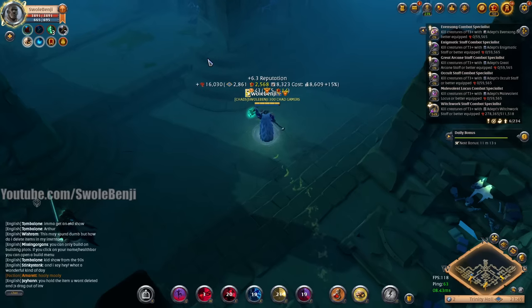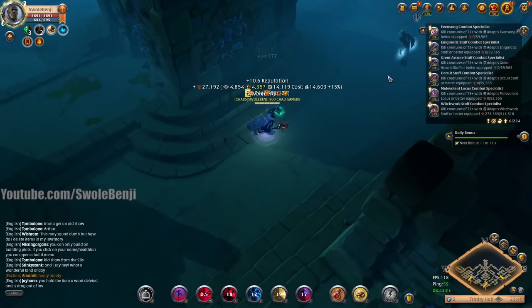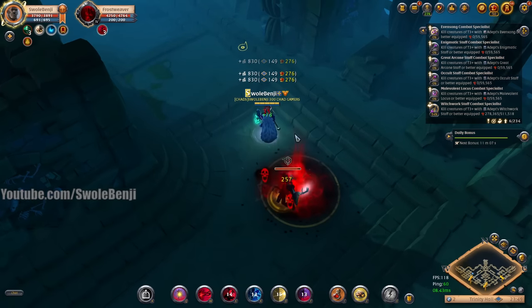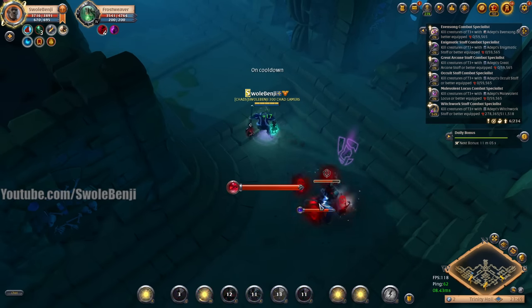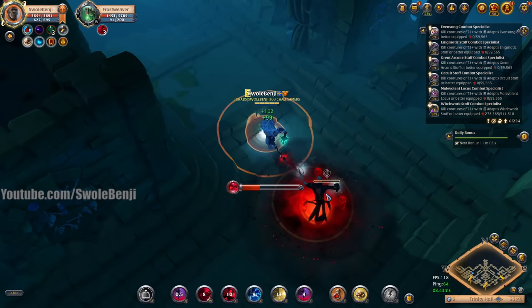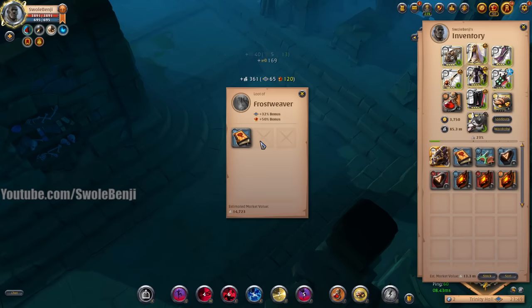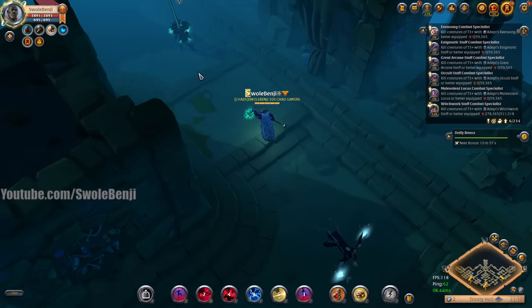That enemy alone isn't worth pulling, but if I could get more it would be. I'll kill this one as I explore this side area — he's by himself, so just two puddles, one laser, and he's dead. There we go — 14k fame and he dropped a skill tome worth around 15k.